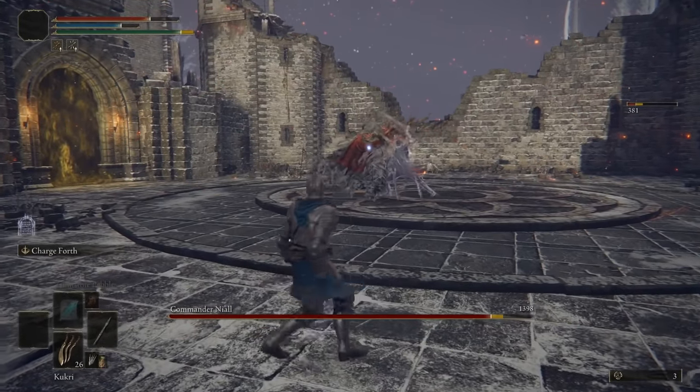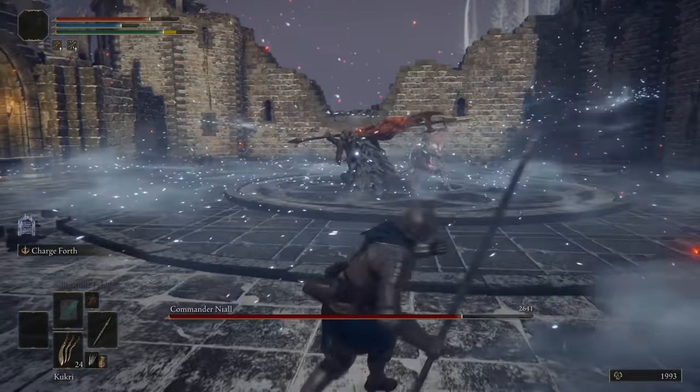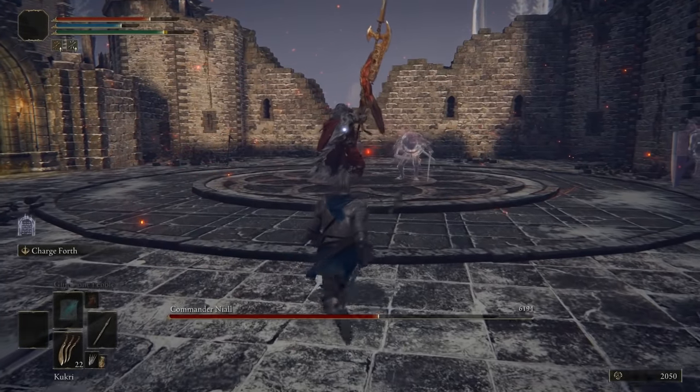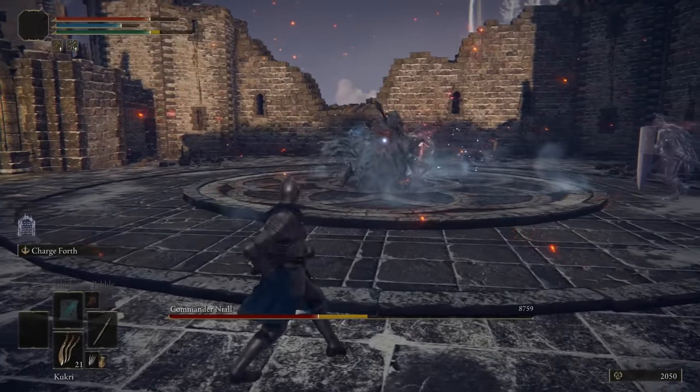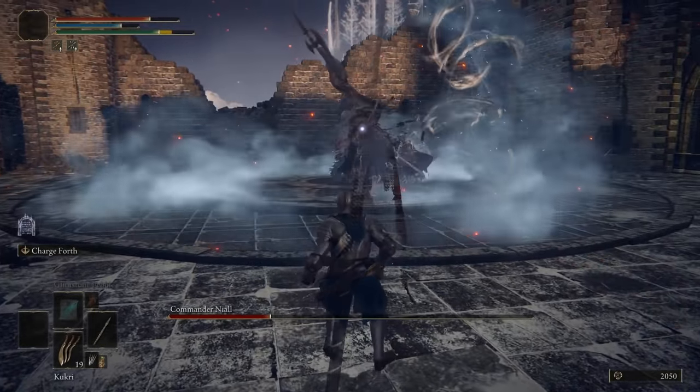He paid these men well, and they've turned on him. During his first phase, while he's baffled, let them do most of the work while you stand back and attack him from range with a weapon of your choice. Your two buddies will make short work of his first phase, and once his health is down halfway, they will be automatically unsummoned.